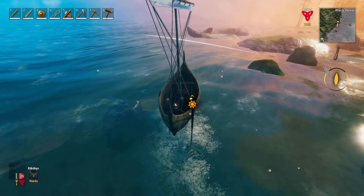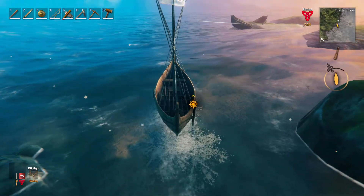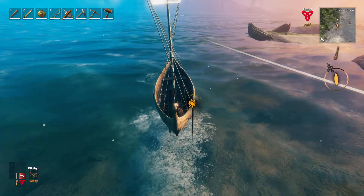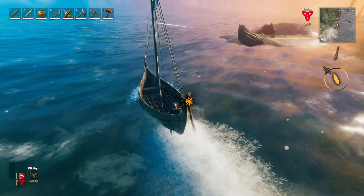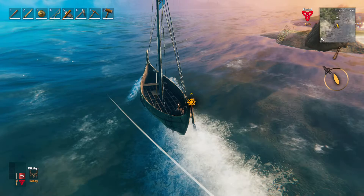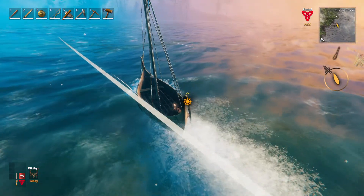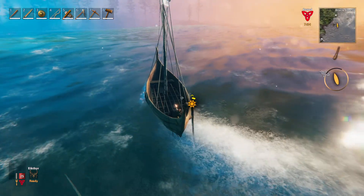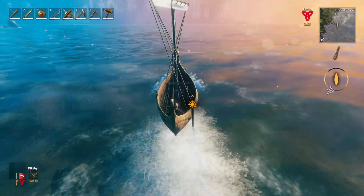If you hit a rock you will take damage. The waves going up and down can actually make it so you hit a rock - you're on the rise of a tide and you're above a rock, and then you fall into the valley between two waves and all of a sudden you're on top of the rock and taking a lot of damage, which is highly likely and possible.